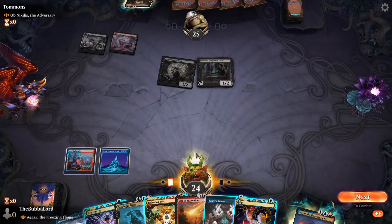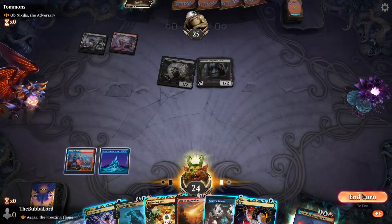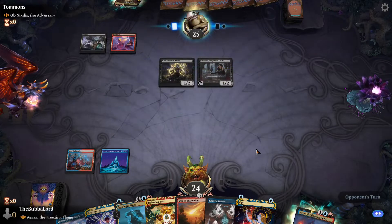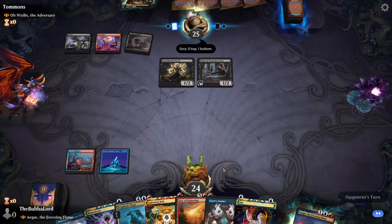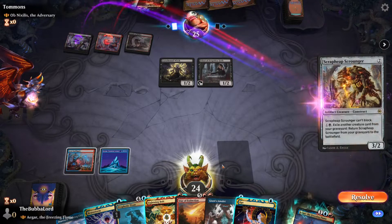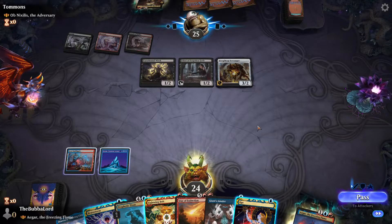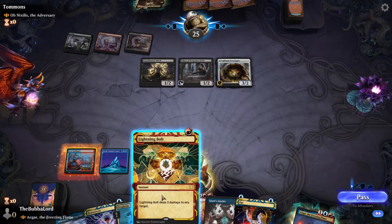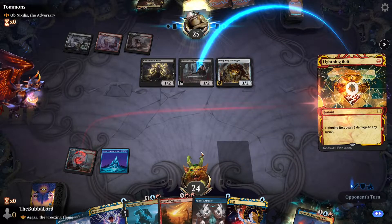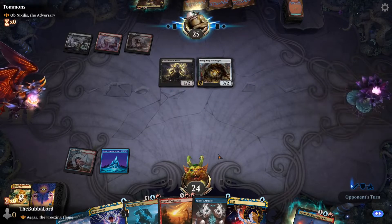We can see if they do like a sacrifice effect and if I'm making this right, we should be able to kill whatever they choose to sacrifice before they can actually sacrifice it. Scrap Heaver can't attack or block. I'd rather not have Priest of the Forgotten Gods though, so let's kill that. See if they sack Curse-Bound and their Scrap Heap.